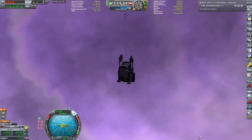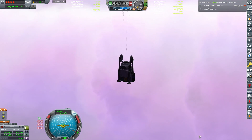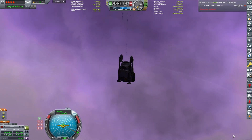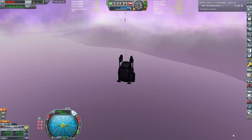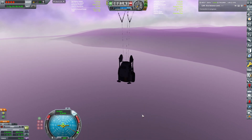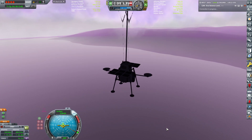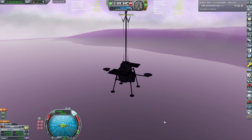We are passing the 6,000-meter mark. However, our velocity is not dropping as fast as I'd like, because until we get to 10 meters per second I really cannot deploy the solar panels or antennas. We will be landing in the Explodium Sea — I didn't plan for that; I was hoping for dry land, but I'll take what I can get. The parachute did deploy and we are going at 2 meters per second, which means I can deploy everything.